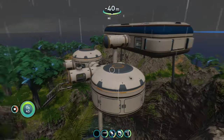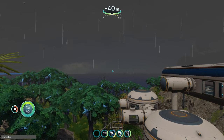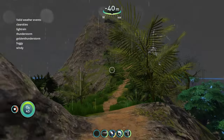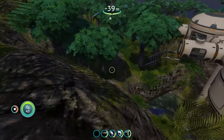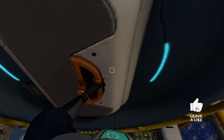There are multiple types of weather you can use in this mod. If we do 'set weather,' it'll show us all the different types you can spawn in: clear skies, light rain, thunderstorm, golden thunderstorm, foggy, and windy. It seems like we're in a mix of thunderstorm and windy right now. Let me see if it sounds different if we go inside the base — I'll put the glass dome on so we can see the top.